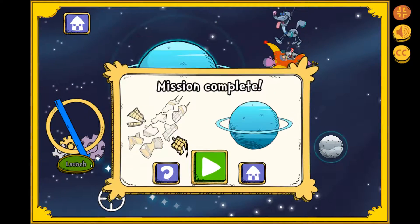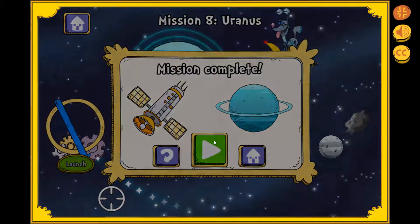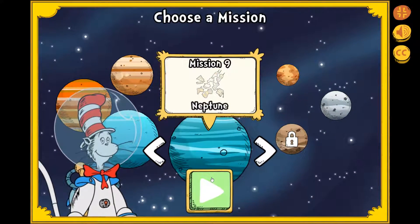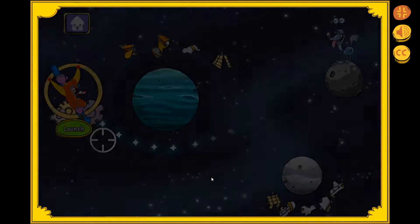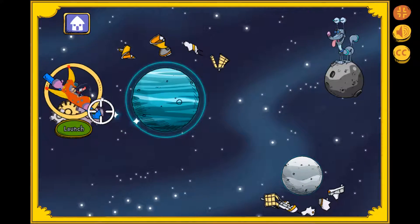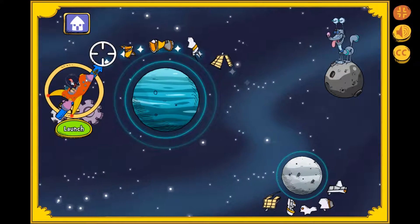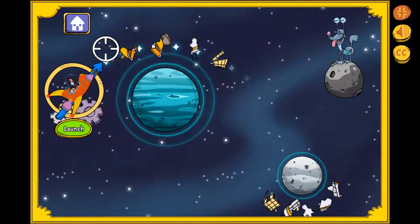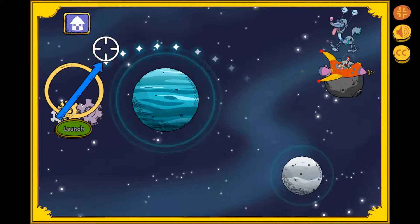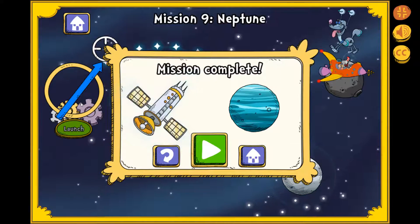Amazing! Look at all those planets and moons! Where should we go next? Neptune! Oh no! There's a load of space junk floating around Neptune! Superb! You made it! Enter all the space junk!